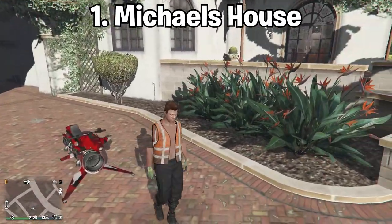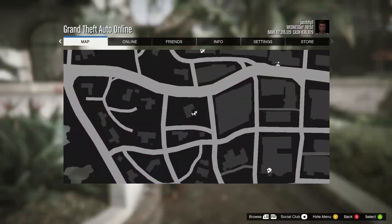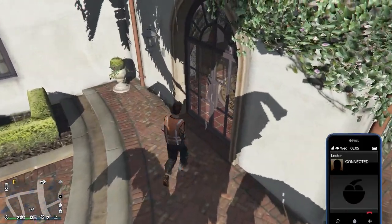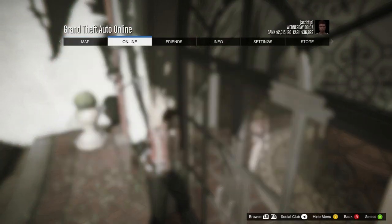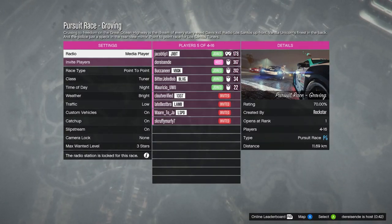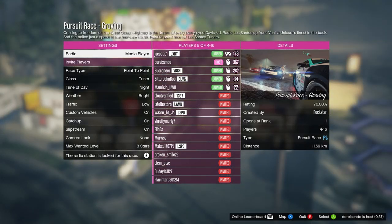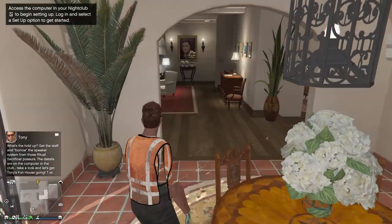Getting straight into the first wall breach, you're going to head over to Michael's house, which is located right here on the map. This wall breach will get you inside Michael's house to explore. Come to the back of his house and click RB. Then open your pause menu, go to Online, Jobs, then Quick Job, and click Play Race. As soon as you're in, wait until it says you can quit the race, then simply leave. When we spawn back in, we are actually inside Michael's house.